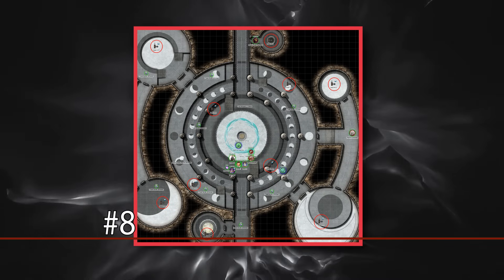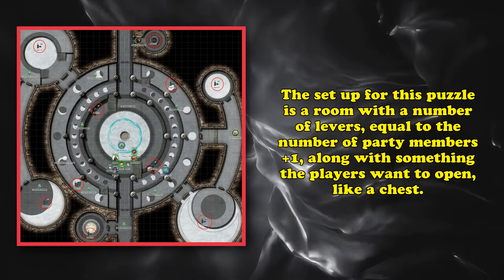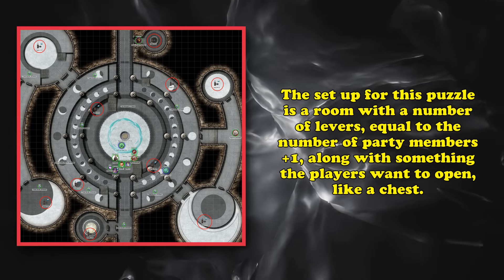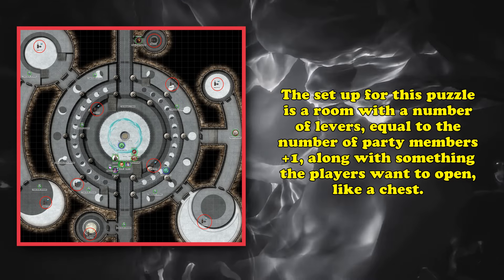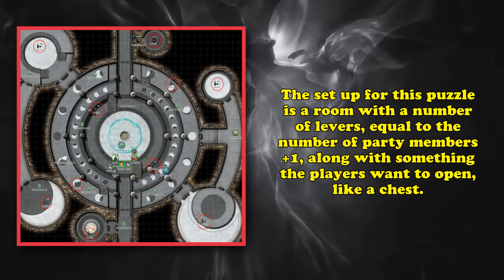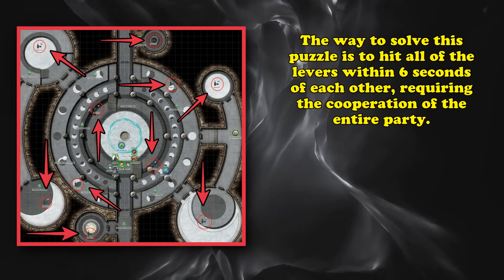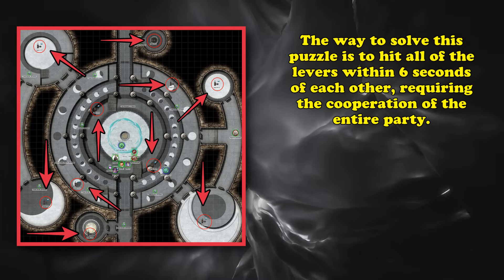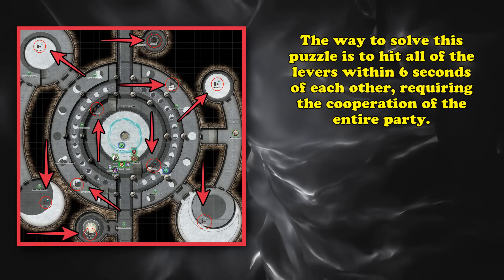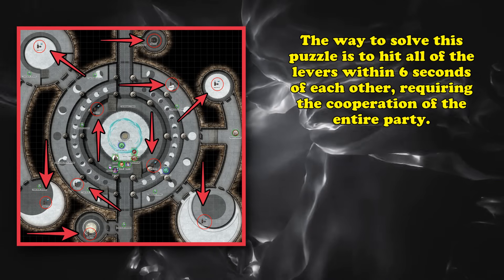At number 8 we have the lever room. The setup is just one large room which has a number of levers equal to the number of party members plus one. Also have something in the room the characters are trying to open — be it a door, a treasure chest, or a teleportation circle. The way to pull this off is to hit all the levers within 6 seconds of each other, which means at least one person will have to run to another lever. Otherwise they all reset.